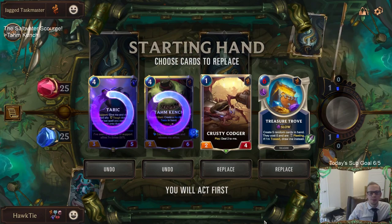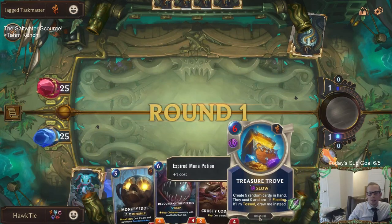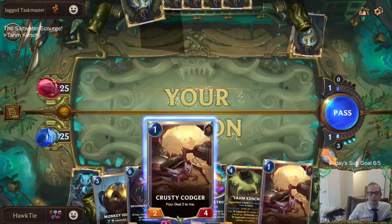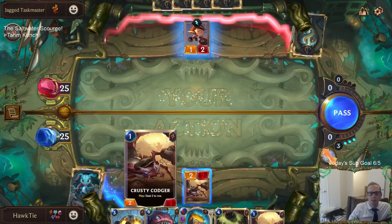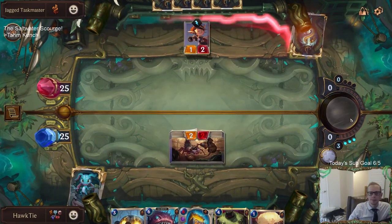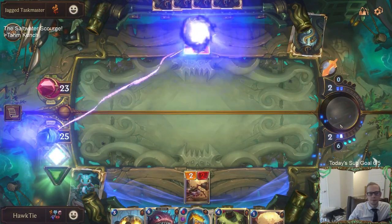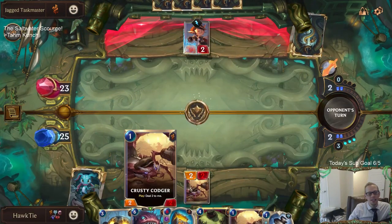We got our round three Treasure Trove. Into round four Tahm Kench - that's the best start we got. In our Bilgewater, Freljord, Ionia, Targon, Noxus deck! We should be trying to get every single region.